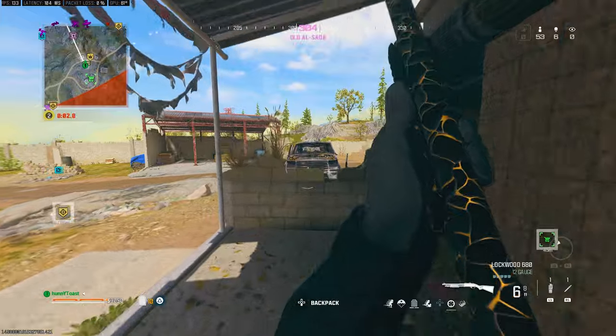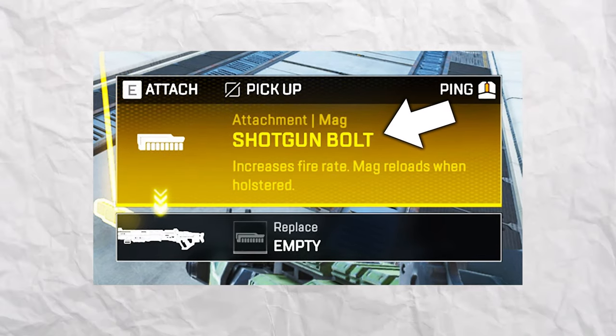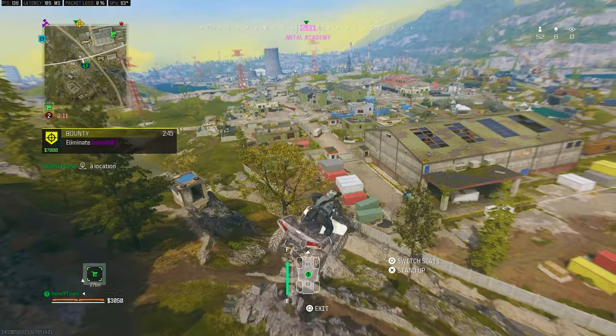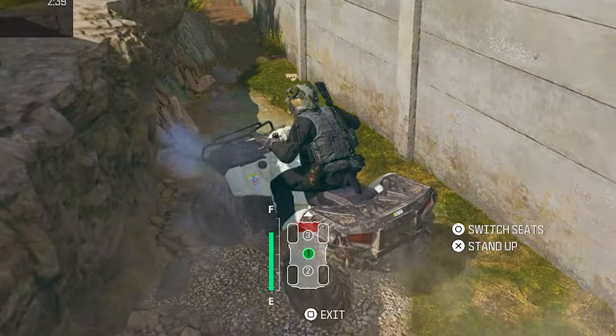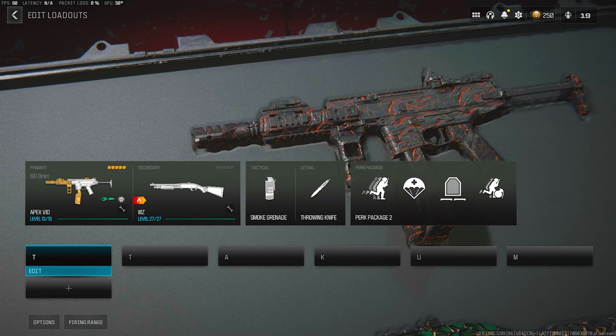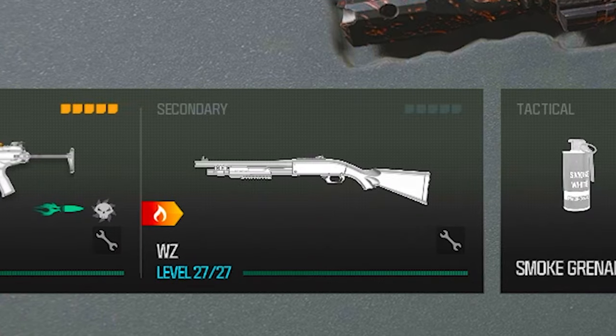Where did my attachments go? The game is broken. I have a PK with no shotgun bolt on it, so we're running it naked, which is weird. I see why I had no attachments now — it's because I actually had no attachments.